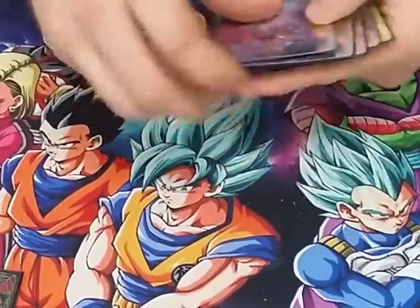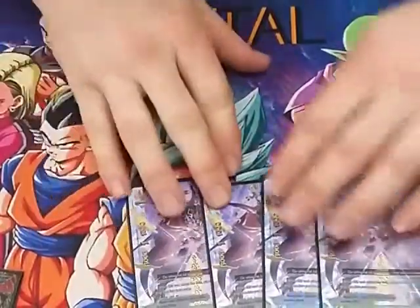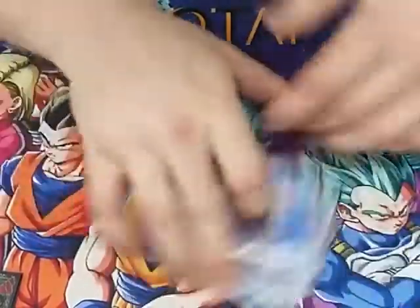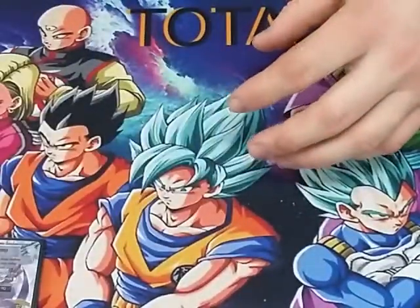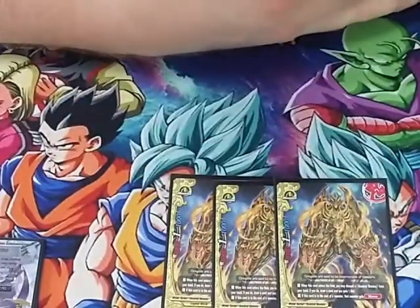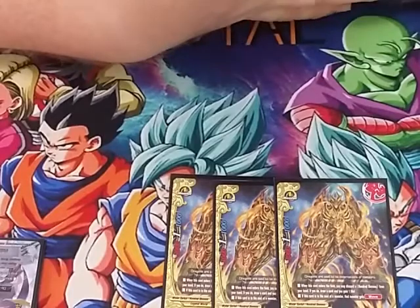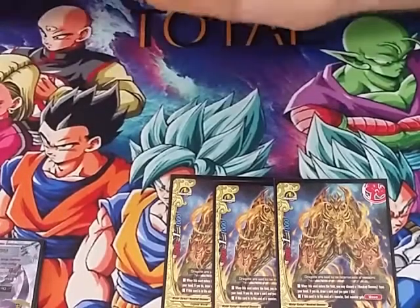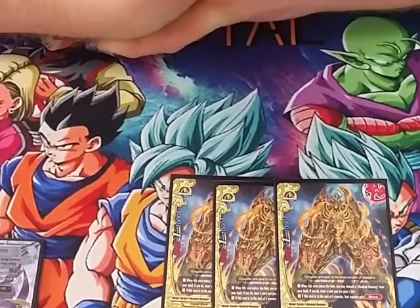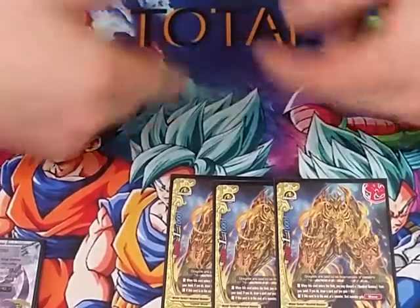Moving on to size 1s, we play 4 copies of the buddy, which we went over earlier. For our other size 1s, we play 3 copies of Soaring Flame Lindworm. He's a size 1, 3/1/1. When he enters the field, I can discard a 100 Demons card from my hand — monster, spell, item, whatever. If I do, draw a card and I gain a life. And then, if this card is in the soul of a monster, that monster gets move. Overall, he's really good.